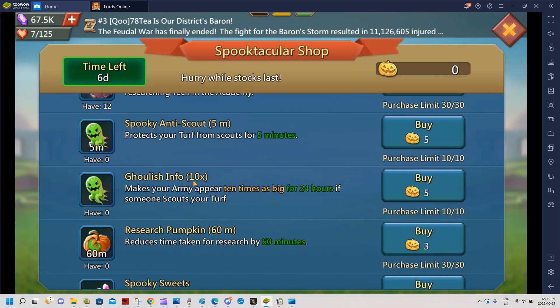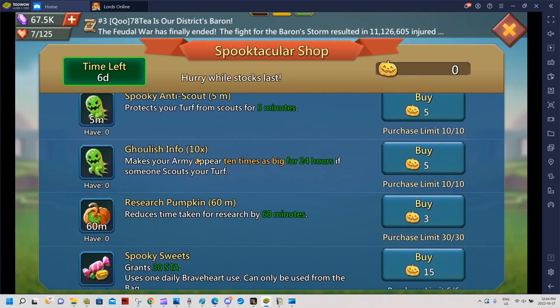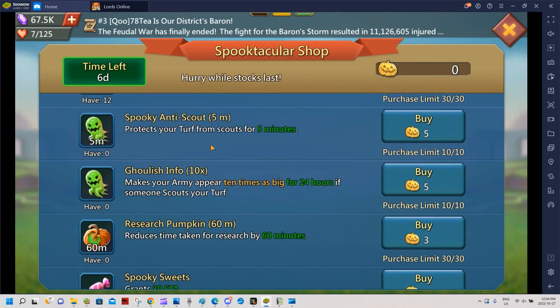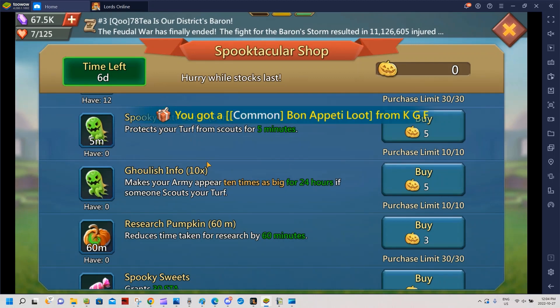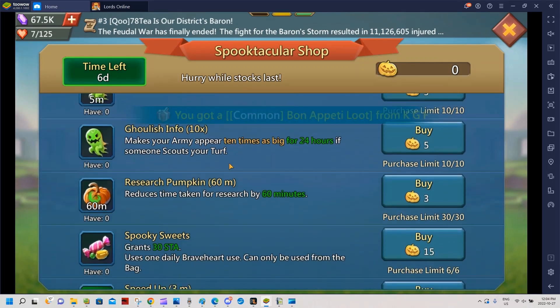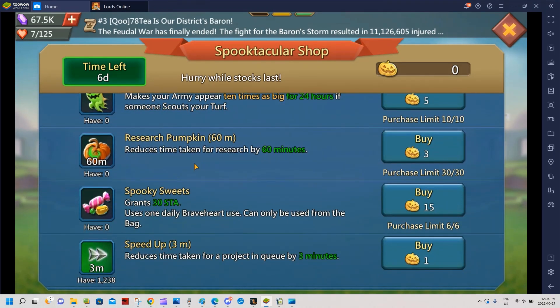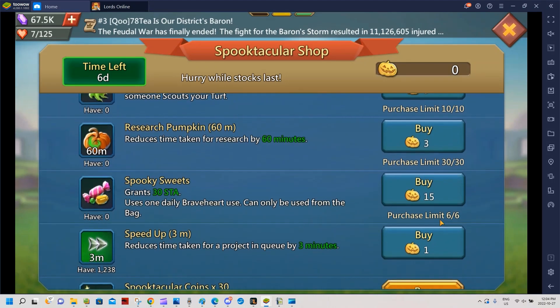There is a point to anti-scout if you're using it while switching to a 50-70 attack setup, but for most people it's not worth it. Research speed-ups are good if you're free-to-play and not done with research; if you're pay-to-play they're probably useless. Stamina is decent — it costs 15 coins so I'll probably buy those.